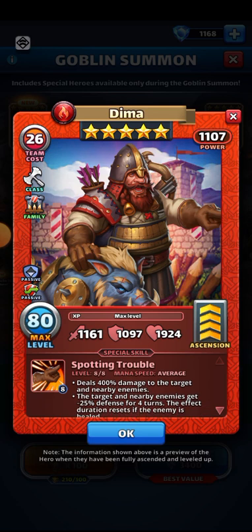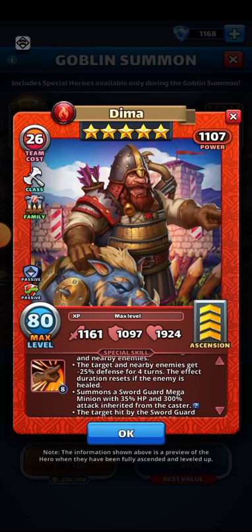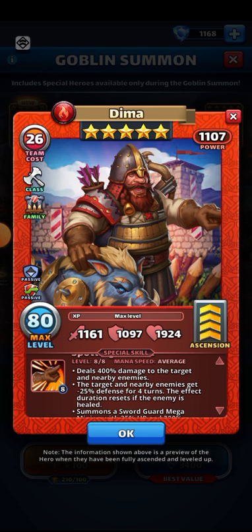Dima deals 400 damage to the target and nearby enemies, which is quite strong. The target enemies get minus 25% defense for four turns, and this effect duration resets if the enemy is healed — but it is cleansable.